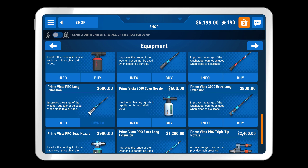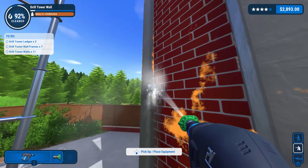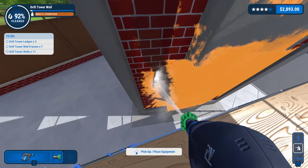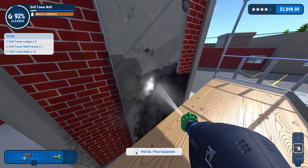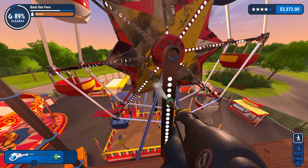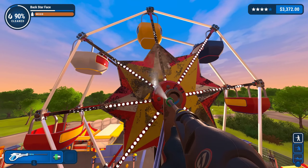The power washers in the store vary on their stats — the more money they're worth, the more powerful they are. Going back to the power washing, players are going to have to do more than switch nozzles in order to completely clean up a property. Some properties supply players with a ladder, or multiple ladders to reach higher places, and stools to clean things that just require a bit of extra height. Really tall jobs come with scaffolds, and players can use its multiple levels to clean every inch of grime on a big building.